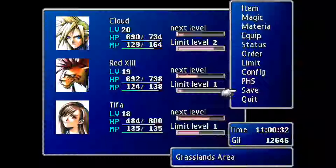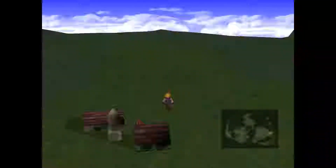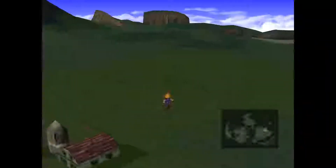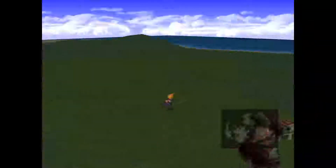Welcome back to our Final Fantasy 7 let's play walkthrough. I'm coming off a high right now because we just beat the Midgar Zolom and received the Beta magic. I haven't gotten a chance to show it off yet, so we're going to do it. I'm just going to run around the plains until we find what we're looking for.